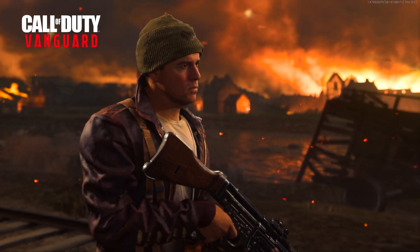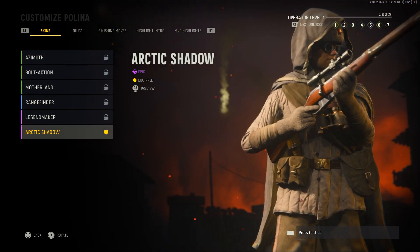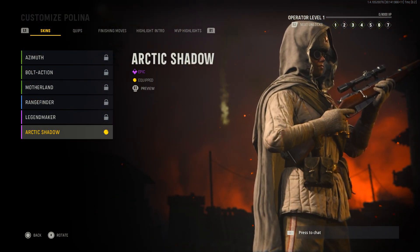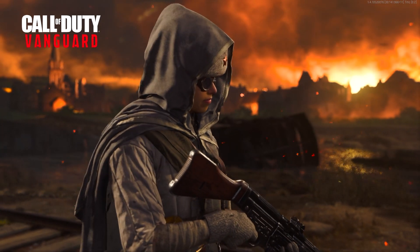This Bomber skin, as you can see here, is the first Ultimate Edition skin unlock. Then next up, you do unlock the Arctic Shadow skin for Polina, and I think this is probably the best of the three Ultimate Edition skins. That's going to be the one I'm going to rock for now.